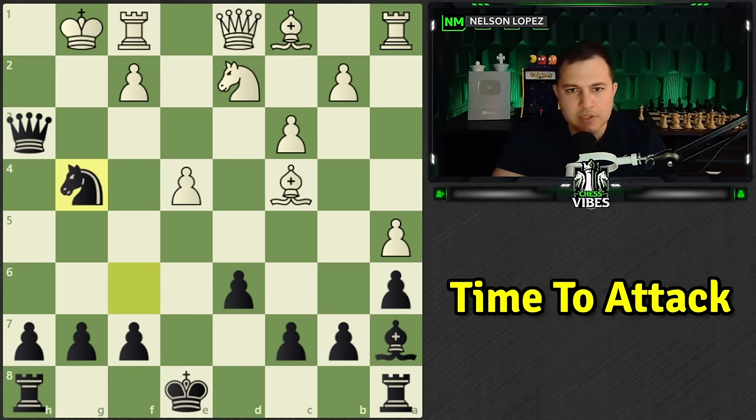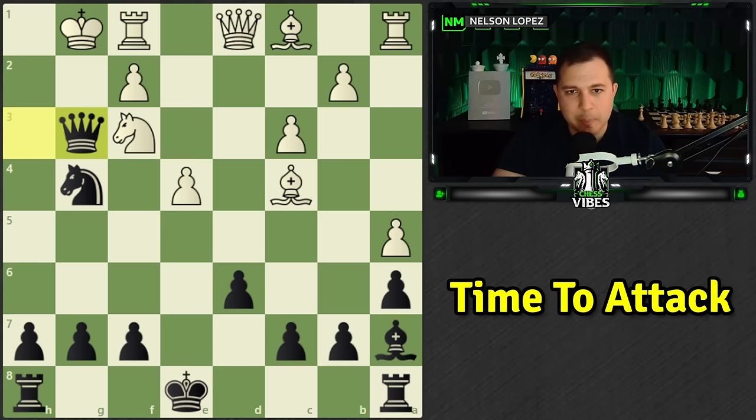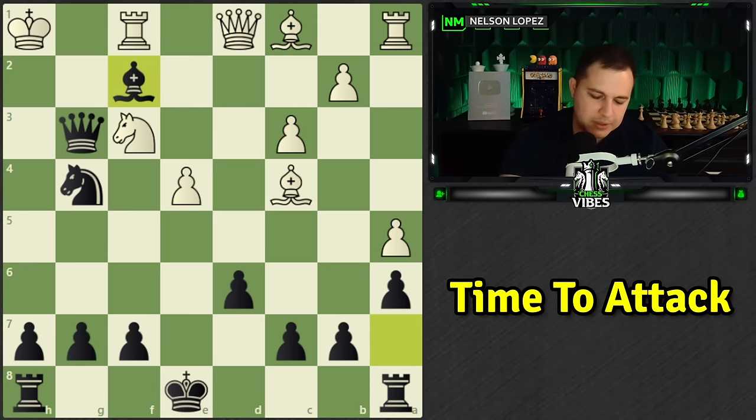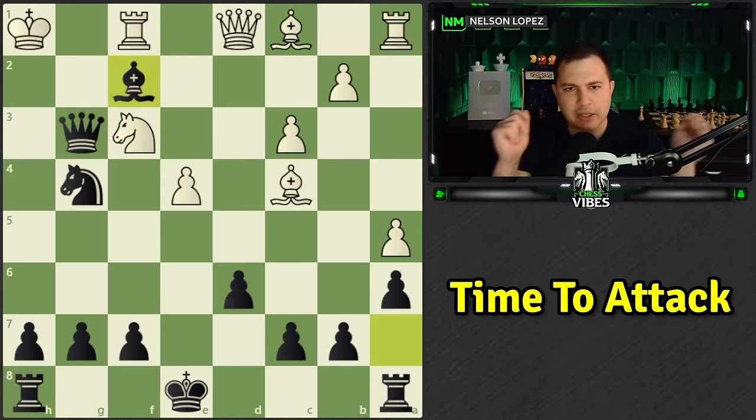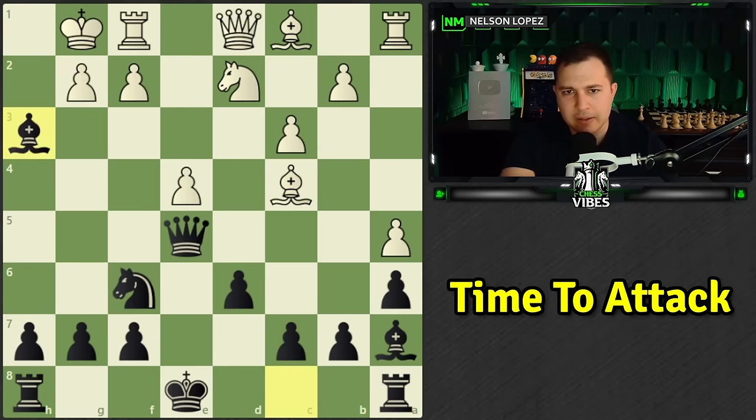King to h1, black captures another pawn with check, king has to move back. The next move is knight to g4, simply threatening checkmate on h2. White plays knight to f3 to temporarily defend, but black still has powerful moves. Queen to g3 check again — taking advantage of that pin. You can see how effective this bishop has been along that diagonal. King to h1, and then black simply captures the pawn. Black is doing very very well.